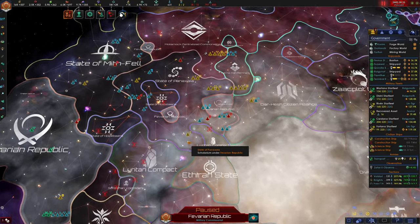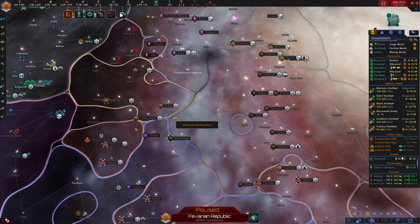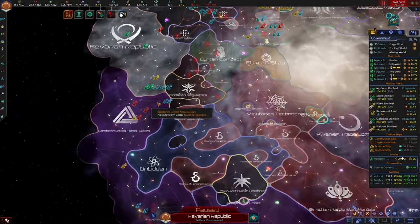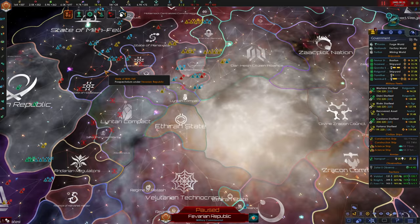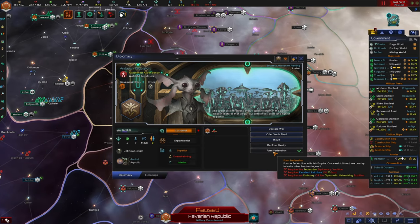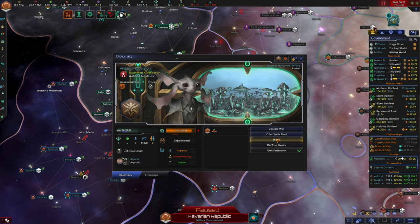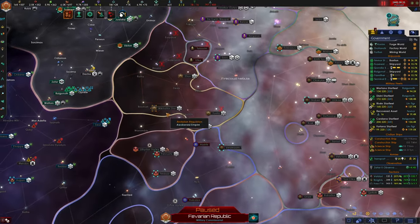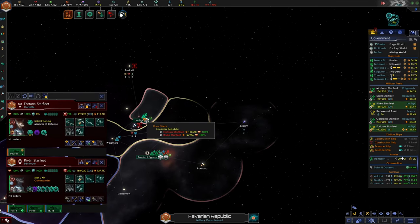So this is the Endarian Regulators — they are fanatic materialists, and I think this probably triggered because the Unbidden got too close to them. Interesting — so they're messing with everything and they're going to lead the defense against the Unbidden. I welcome this, yes please, we need all the help. It says we could federate with them — requires the federation diplomacy tradition, excellent relations, or 30 trust. I would like to federate with them because they are right next to us and can be really valuable defenders. I don't know if we can defend ourselves from the Unbidden, but they certainly can.